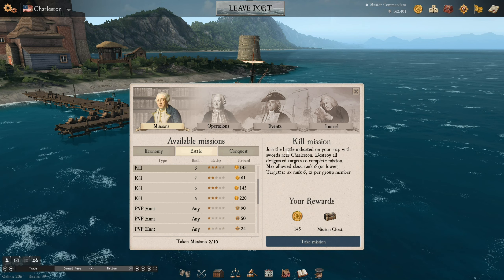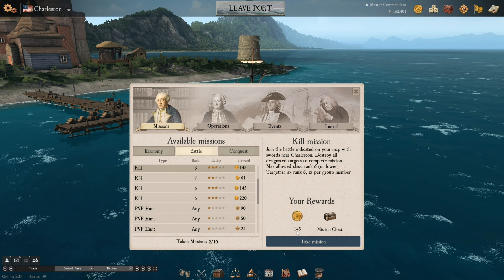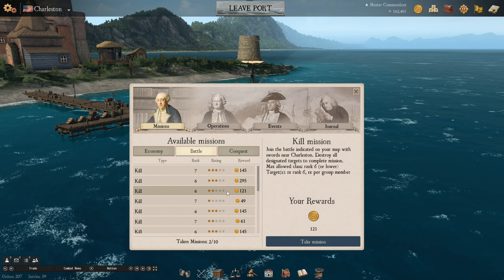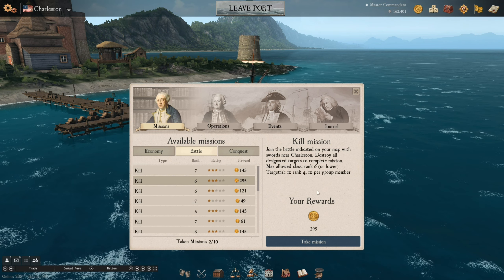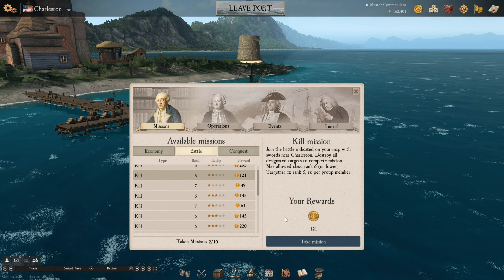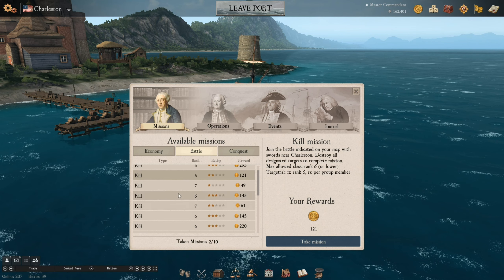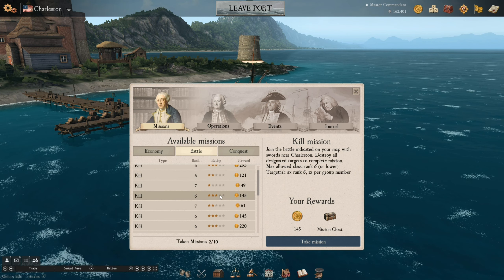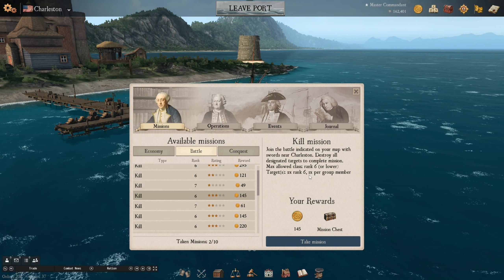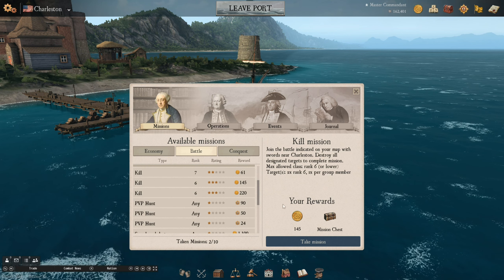You can also do kill missions, which create a cross on the map that you go to, and there'll be a battle you can fight. You'll often get a mission chest, some doubloons, or both. The better ship you use, the higher the reward. The beauty of these missions is that other players can't join them — once you've started the battle, you'll be left alone. No one will low-key in, so no AI being taken over by players mid-battle.